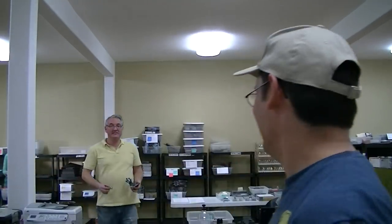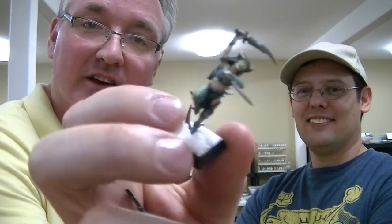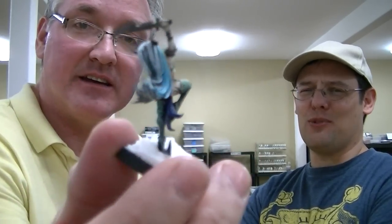All right, here we go. Whenever we get anything in that's Eldar especially, Sean just kind of drools. So if he holds these up and they're slimy, that's why — they've got his drool all over them. So here's a Witch Elf, just kind of rank and file. She's got glowing green eyes. Who doesn't like the Witch Elves?